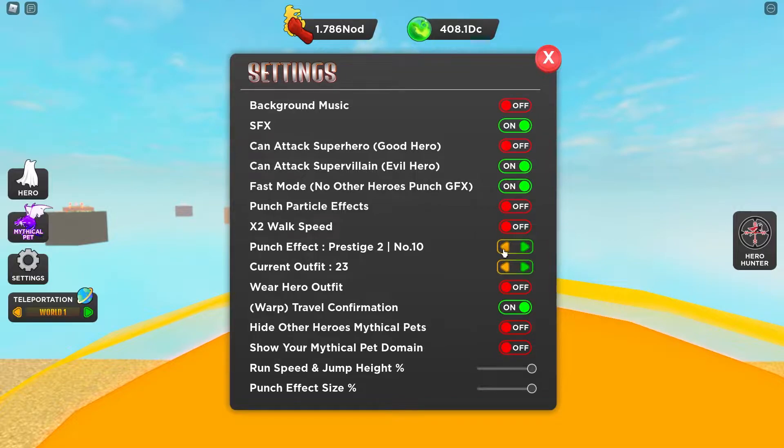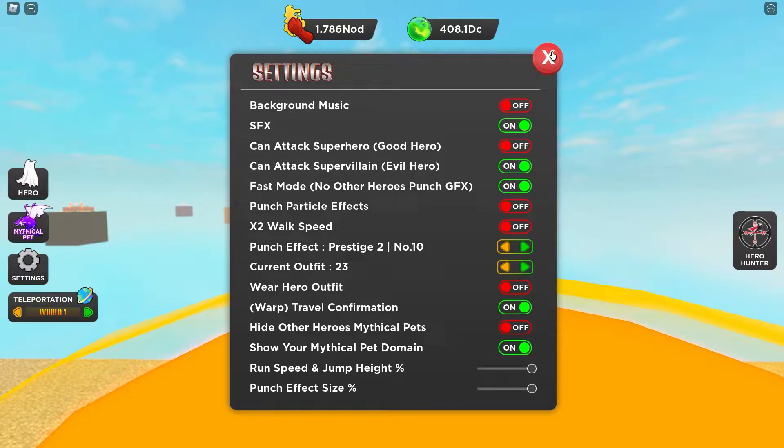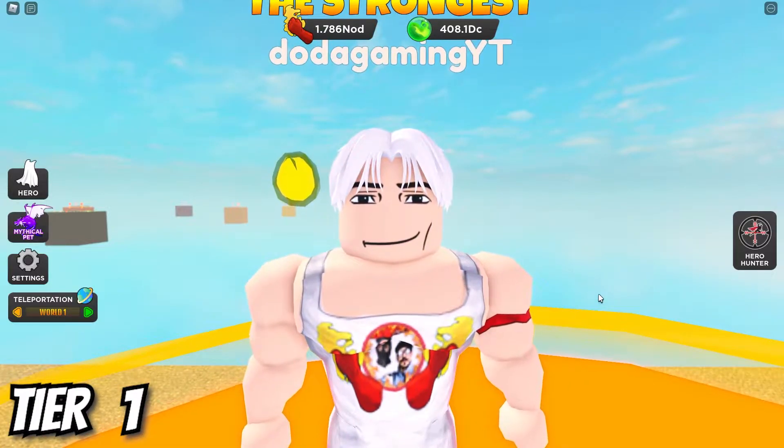In the settings menu you can choose whether you want to show or hide your pets just like that. Now let's look at all mythical pets from tier 1 to 85.